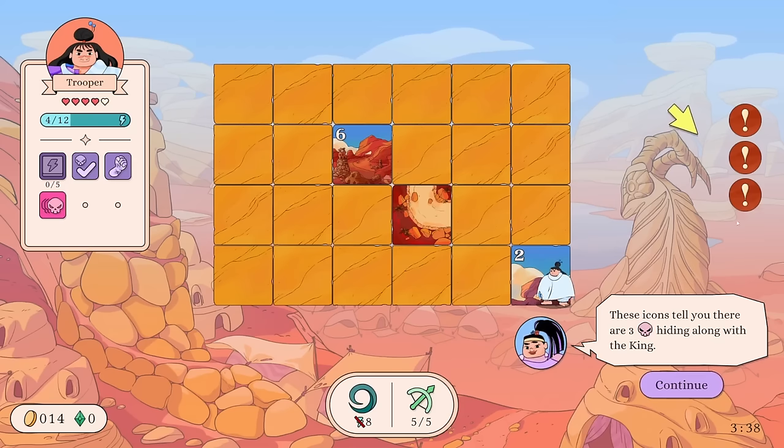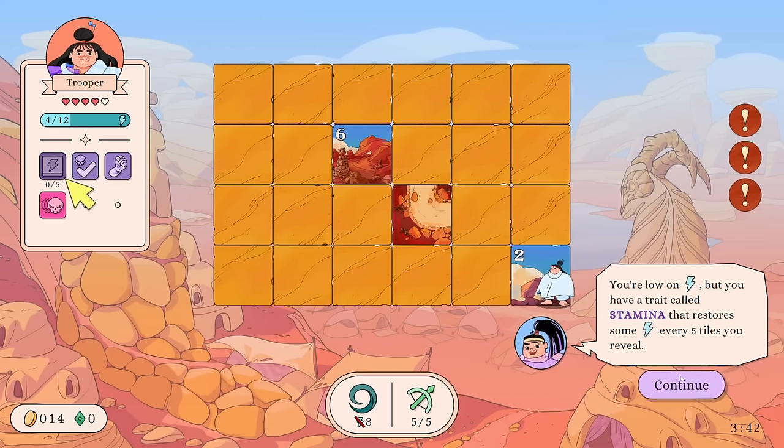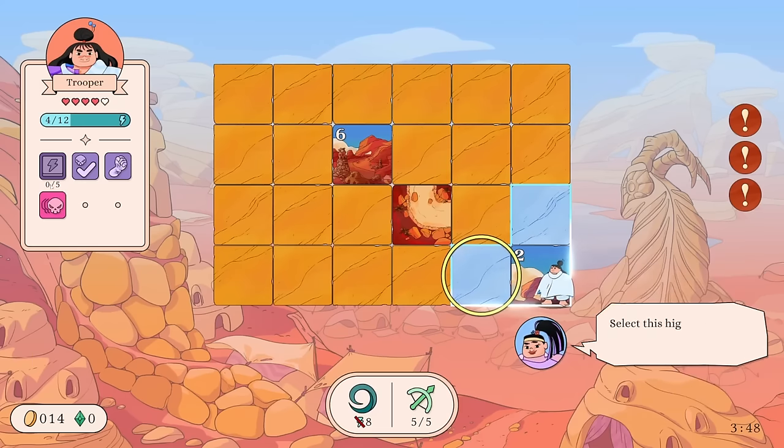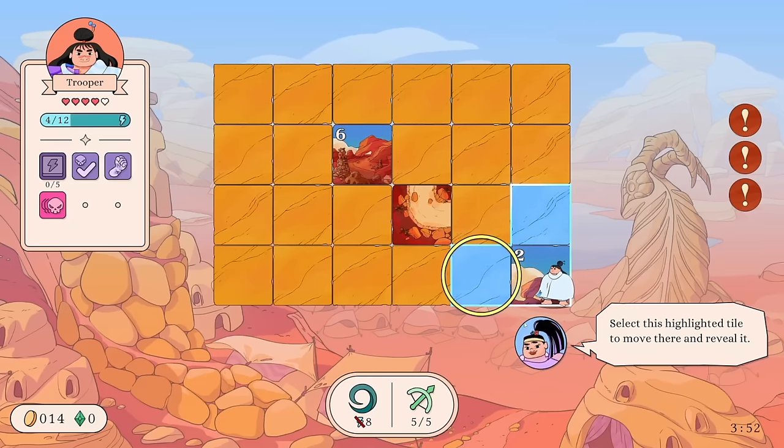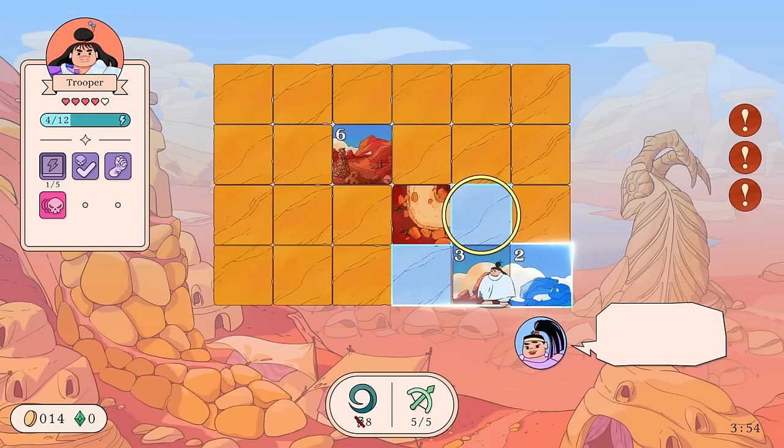These icons tell you there are three enemies hiding along with the king. The king is separate from the three. You're low on energy but you have a trait called Stamina that restores some energy every five tiles that you reveal — six energy every five tiles revealed.